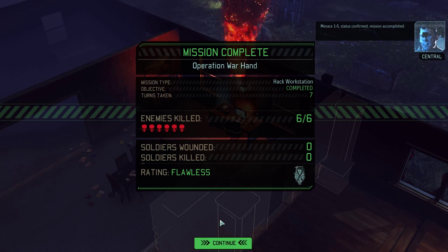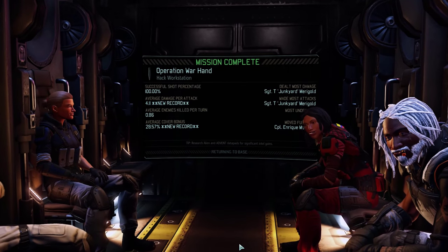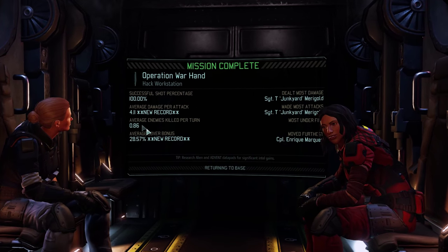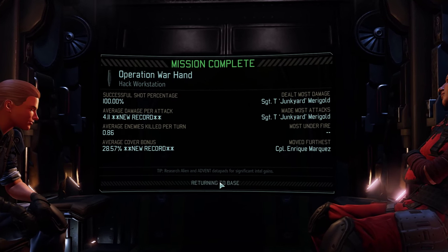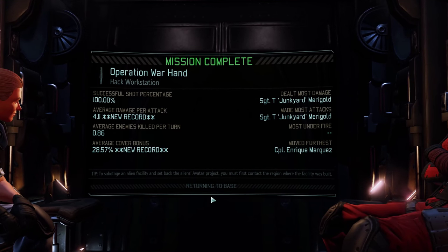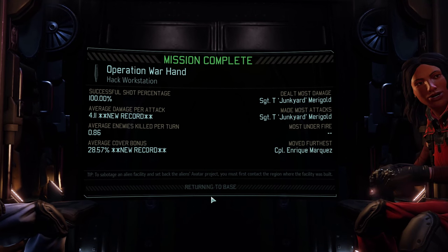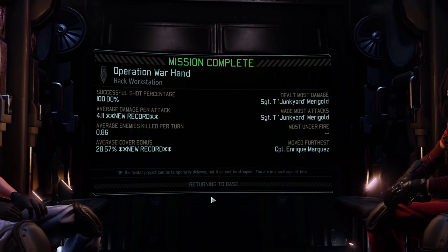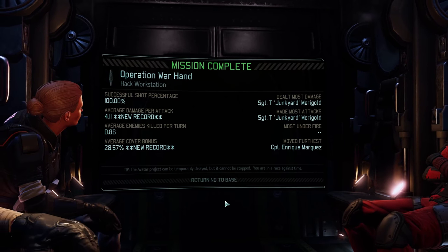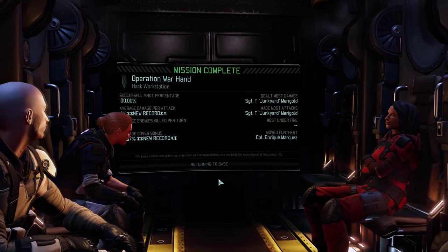This is a very cool screen showing the final tally of all enemies killed, a rating for your mission, and stats including: successful shot percentage, average damage per attack, average enemies killed per turn, average cover bonus, and who dealt the most damage, made the most attacks, came under the most fire, and moved the furthest. This mission was pretty short and fairly easy — the mission rating going in was rated as easy — and we're on the default difficulty, so I don't expect things to go that well in the future.